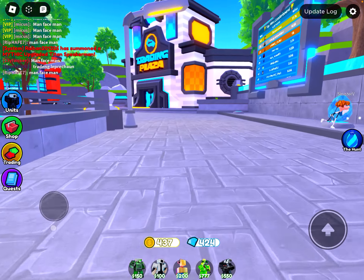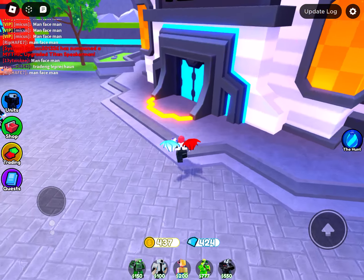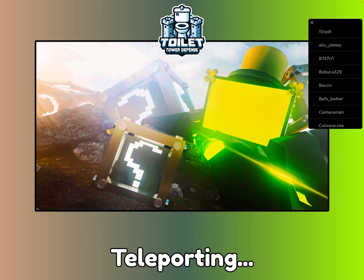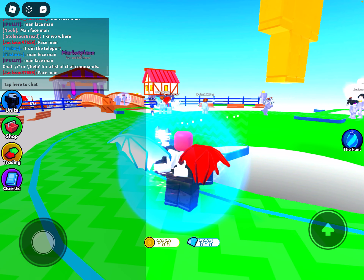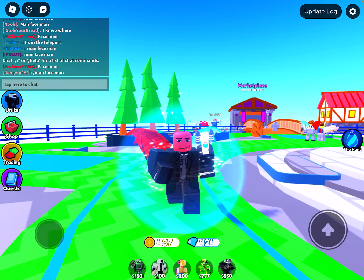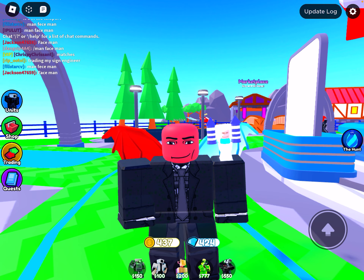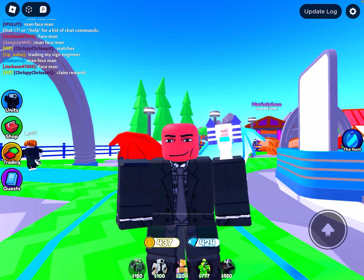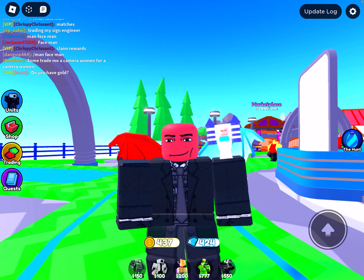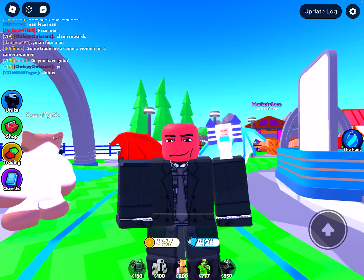Now we're gonna go to the trading plaza for the next five eggs. The first egg is the man face man egg, which you simply want to say 'man face man' three times in the chat. I've already done it so I don't want to do it again and risk getting reported.